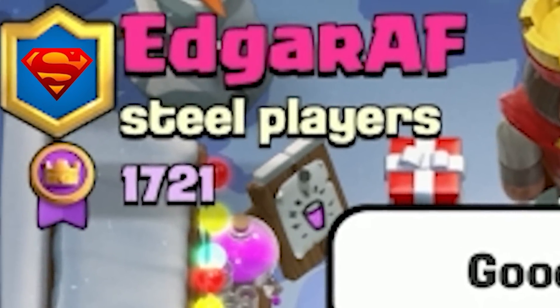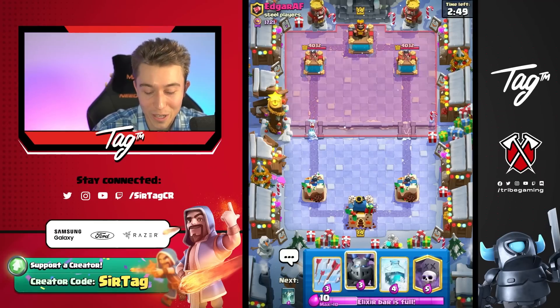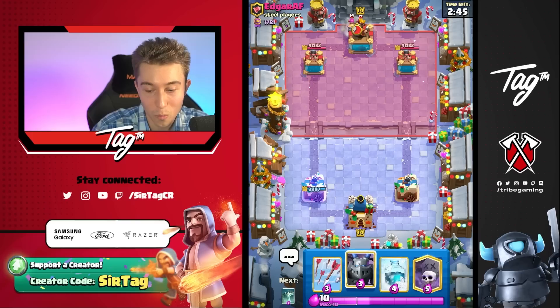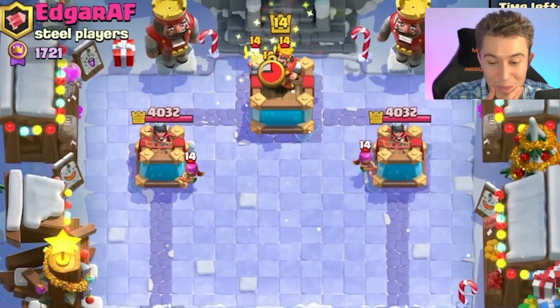So this guy's apparently got nerves of steel. He's a steel player, or maybe he's ready to go and steal my deck because it's so freaking good. I'm gonna let the Ice Spirit connect because it's only one Elixir and it's barely gonna do any damage. I'm waiting for real stuff here. Are you actually an Expo player? Are you what we've been pretending to be all along? I think that might be the case.